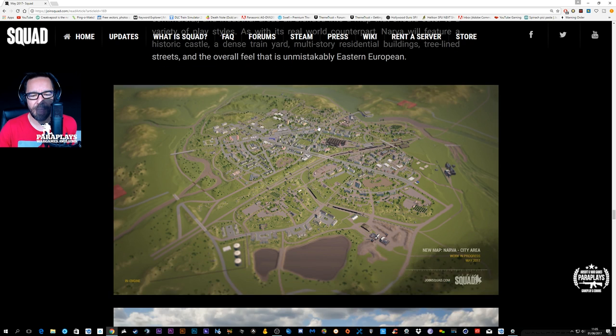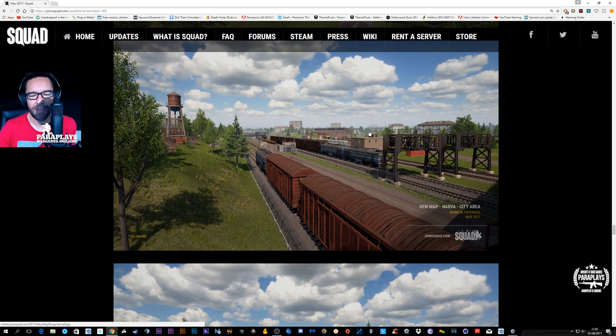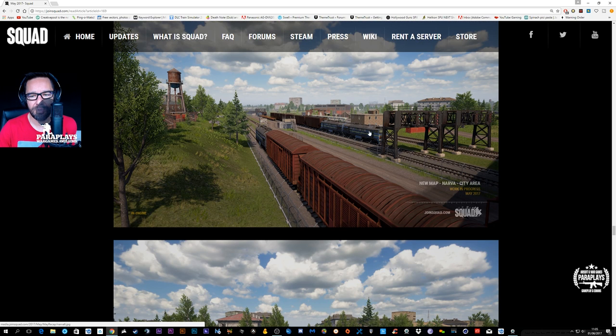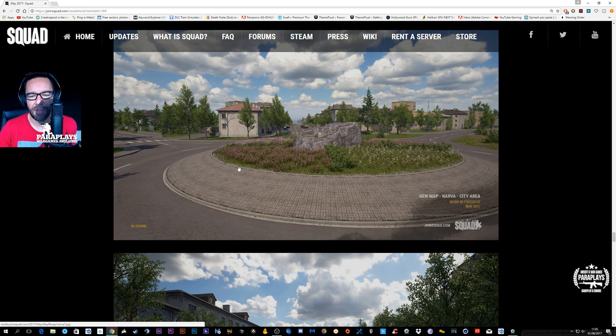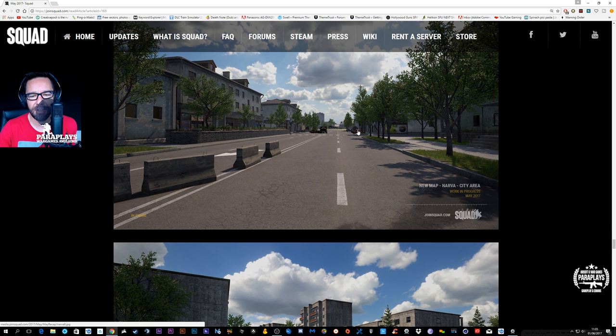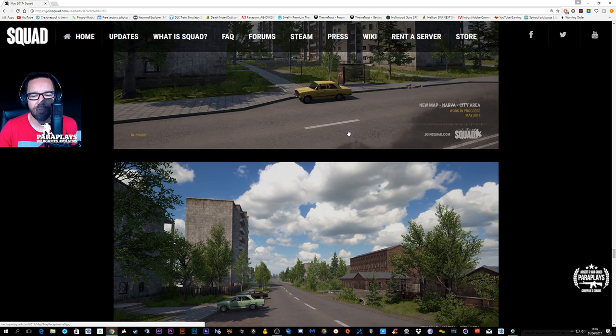It doesn't end — we have more maps possibly coming. Residential areas. Squad's got its own style of graphics — you can tell immediately that this is a Squad map. This is Narova — a new city map with looks like a few assets from some of the other maps, like Forest. It's got a definite European feel about it. Very nice indeed. A little bit of a PR feel to this, especially with the Ruskies.